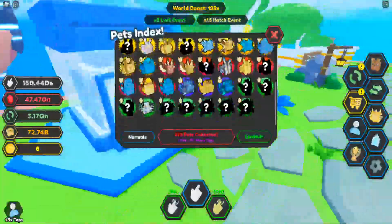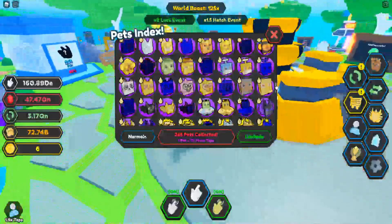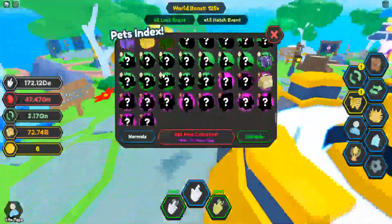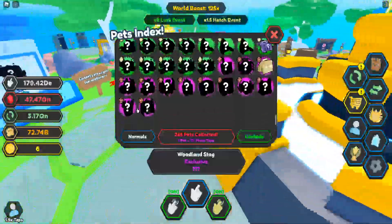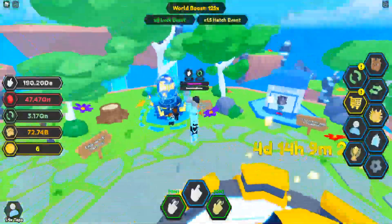Also, if anyone has any spare pets from this index that they don't need and can lend me — I'll give them right back — including the rainbow scorching magma, rainbow puffer fish, and any of the secrets or exclusives, I would love to borrow them just long enough to register them in the index, then trade them right back.